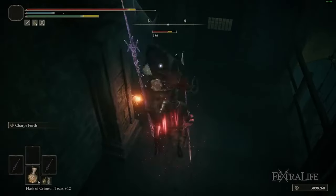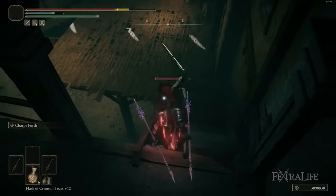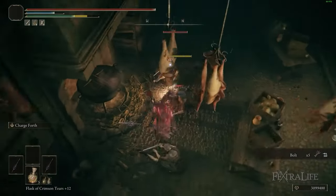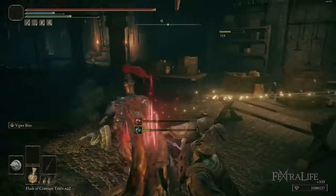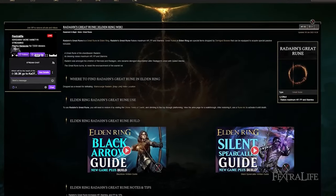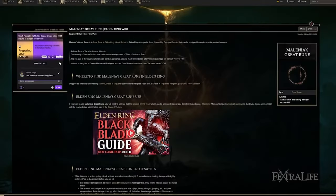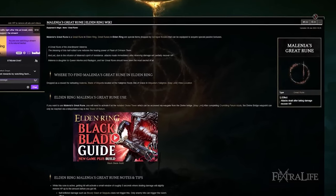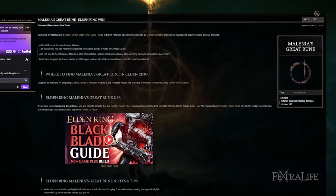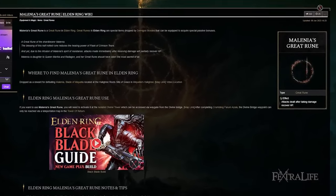Lastly, when it comes to the Great Rune you want to use for this build, there aren't too many great options because you only really need three stats: Dexterity, Vigor, and Endurance. So Godrick's is not a good choice, and you really don't need FP. You could take Radahn's — that's probably not a bad choice because it gives you Stamina and Health, which are both good. But Malenia's Rune would probably be the best one because it'll give you health back as you attack rapidly. However, that's something you won't get until the very end of your NG Plus playthrough, so it won't really help you for most of the game.